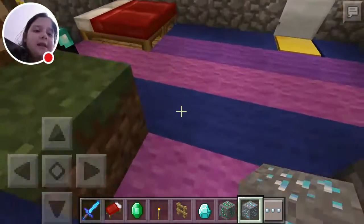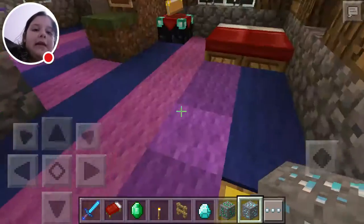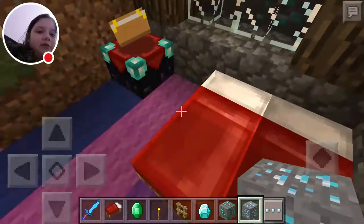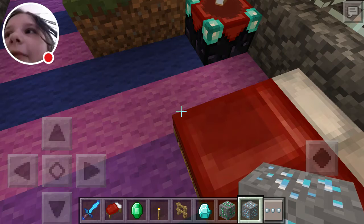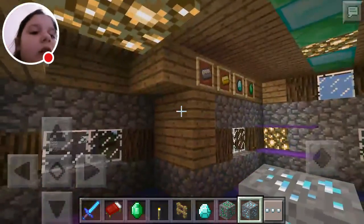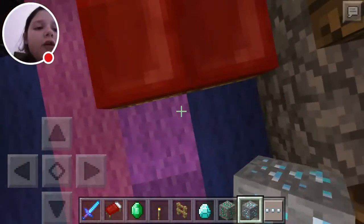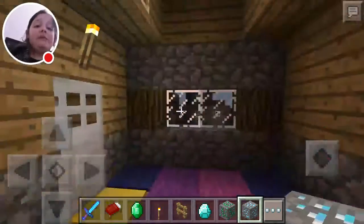Kitty Cat Lover, if you come on the server, you can live with me. That's why I have a double bed here for some reason. And all the armour is there. Kitty Cat Lover, say in the comment section what your favourite type of armour is — out of gold or iron. But if not, you can have diamond.